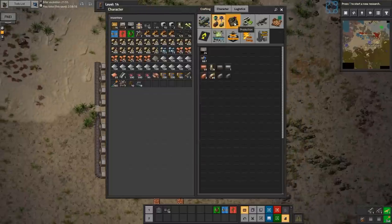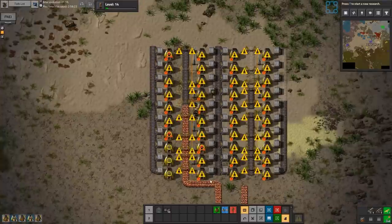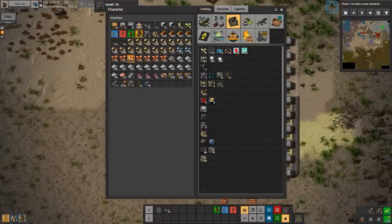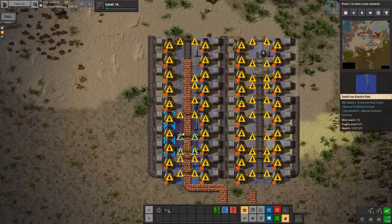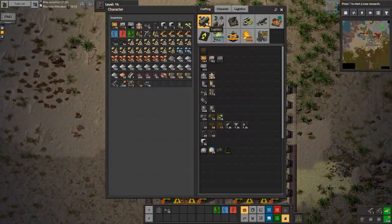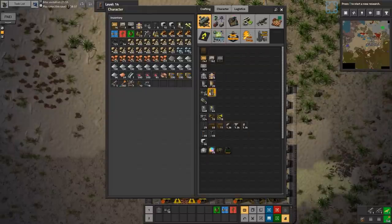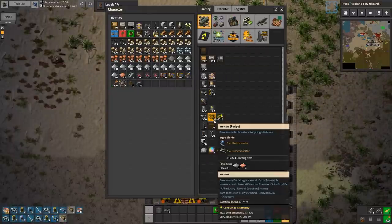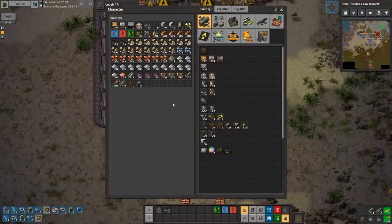I'm a bit of a luddite when it comes to new tech — I'm scared. It's a new feature, but it looks really pro. I'll build a connection. There's your power sorted. What other research do we want to do? Wooden floorboards, sure.